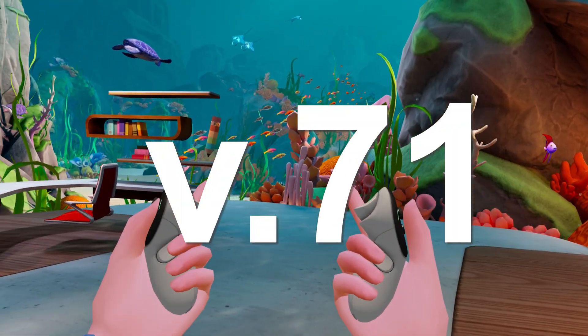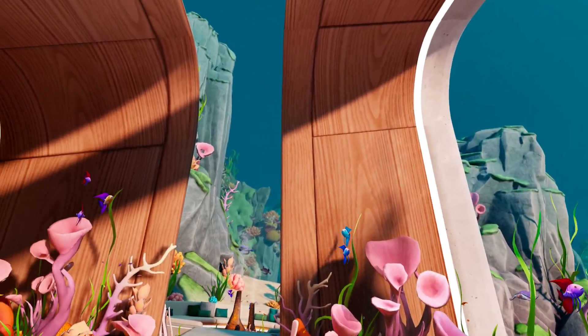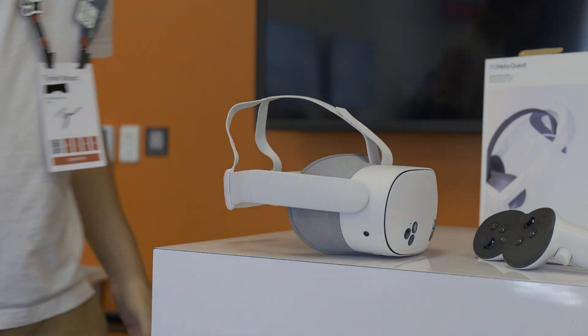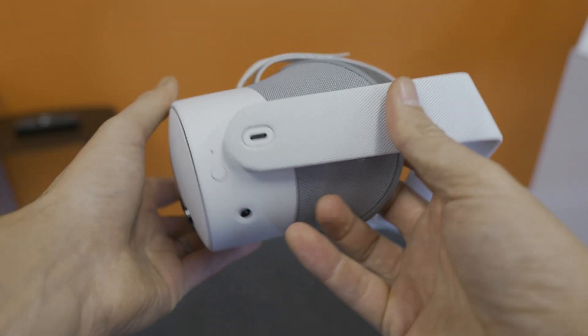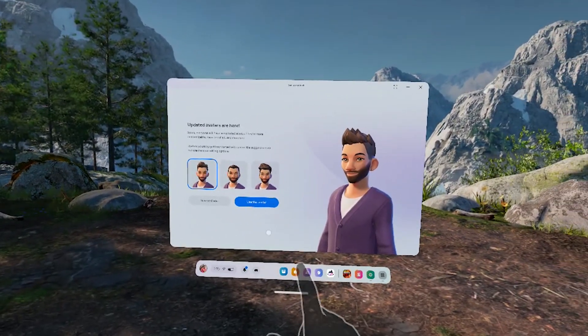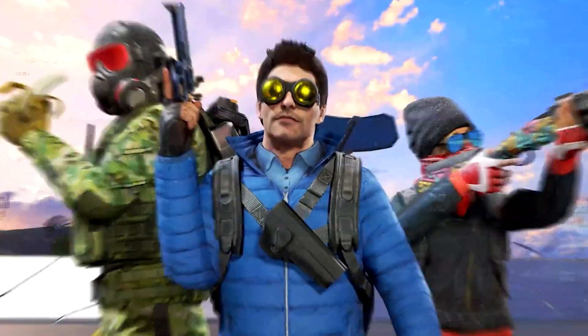Update v71 is available right now on your headsets if you are on the PTC — the Public Test Channel — which means it's a beta version of the update. If you don't want any problems, just don't join and wait a bit, because it's sure to be available when the Meta Quest 3S actually launches. You can use the phone app to get into the PTC, but be aware that for some people some games like Population One stopped working completely. There's no official changelog just yet, so this covers what was noticed by the community and data mines from Luna on Twitter/X.